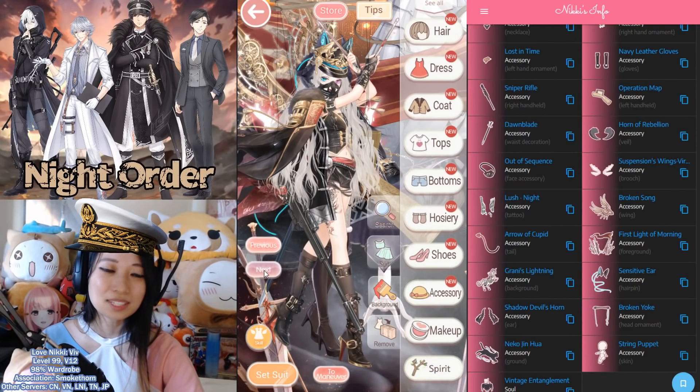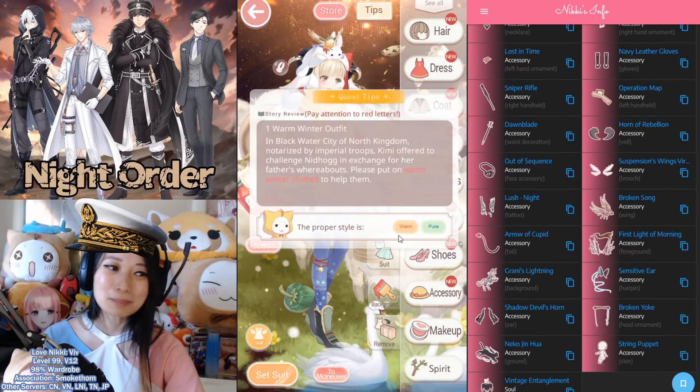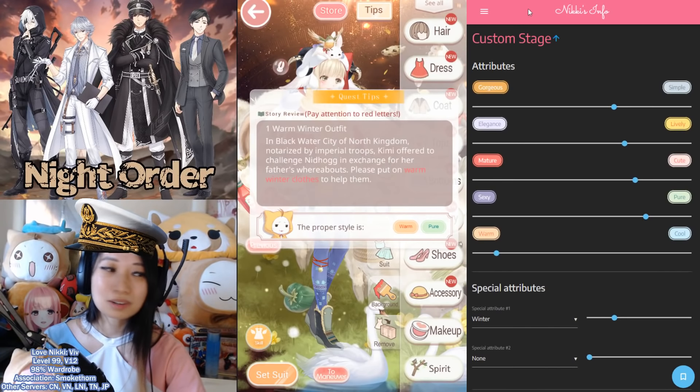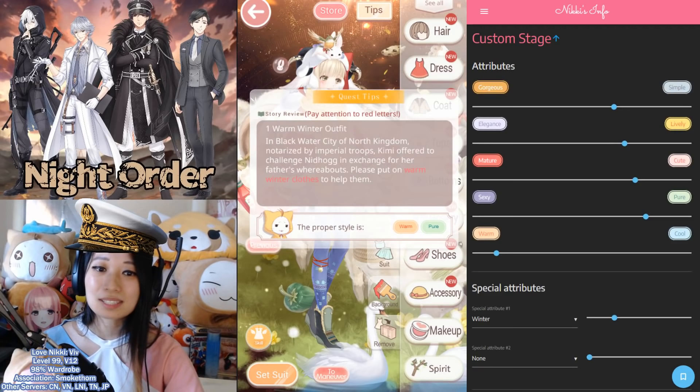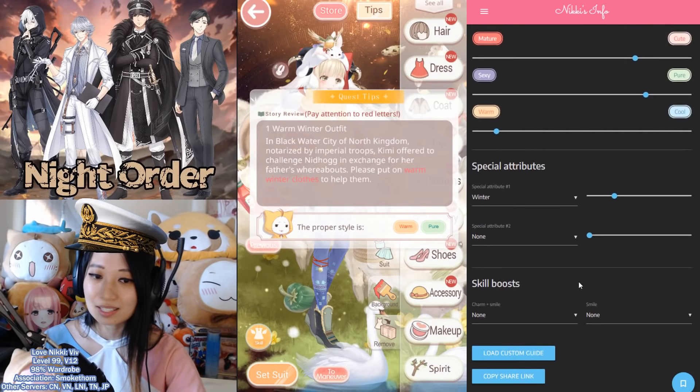Awesome possum! Now let's head over to the next stage — there are 3 stages that you need to set up. Look at this kawaii outfit. The tips is going to ask for warm and pure. So this is what you are going to select in Nikki's Info Custom Stage: Simple 3, Lively 4, Cute 5, Pure 6, Warm 8. And then for the special attributes, it's going to be Winter — set that at number 3.